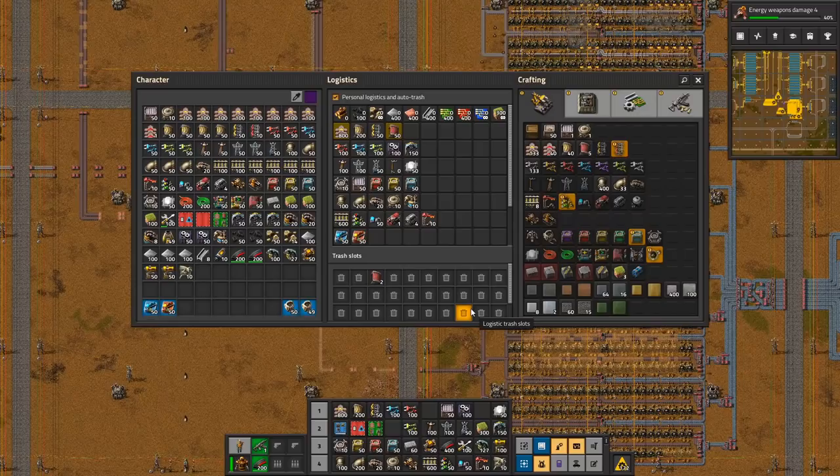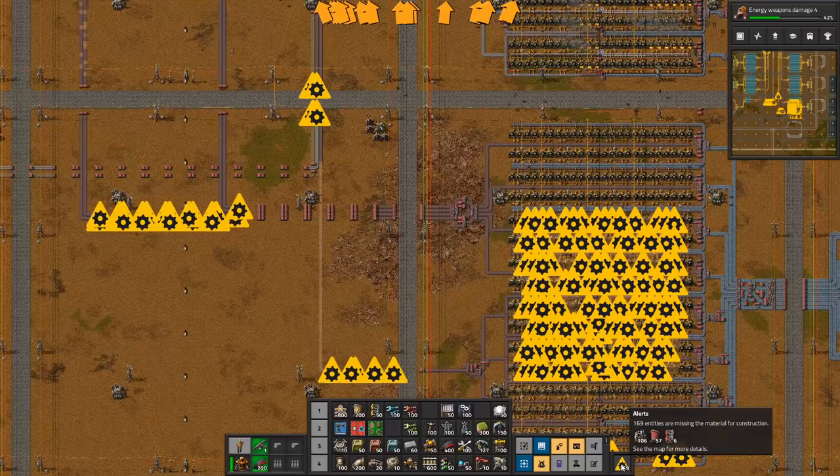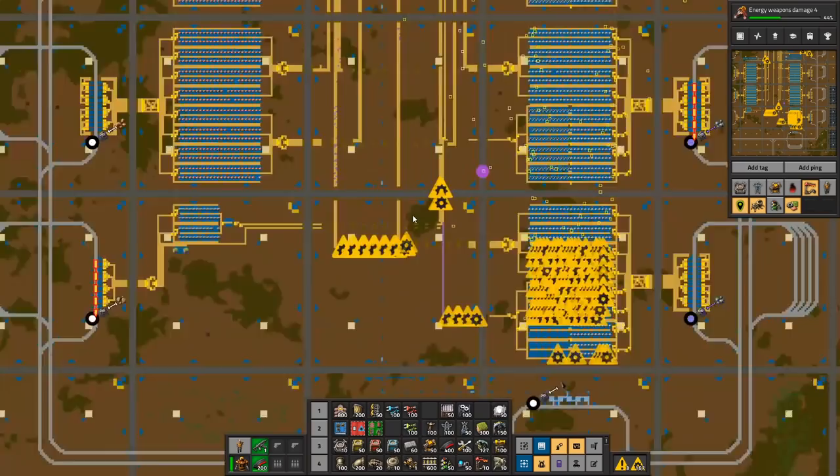And that one works. Perfect. This is working. This is getting up there, and that will supply everything we need. So what are we up to? We are missing some. We're not missing any red things yet — not red belts. So this is now done and looking good.